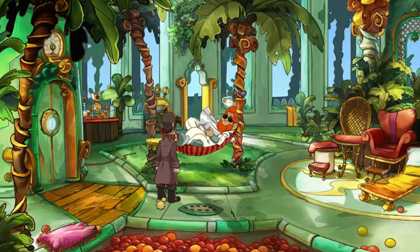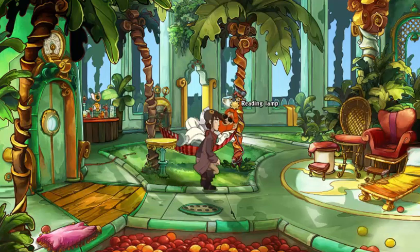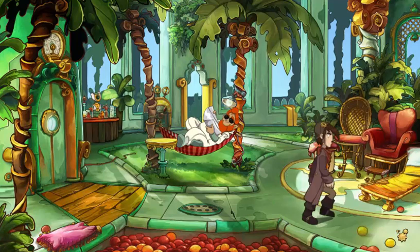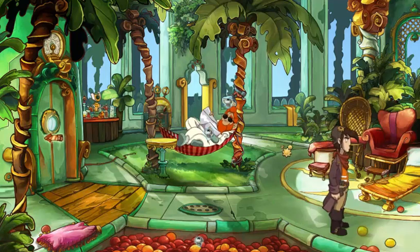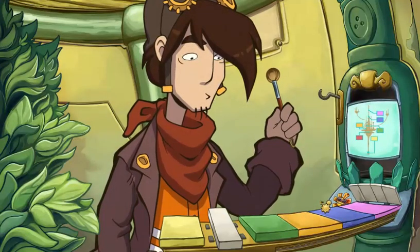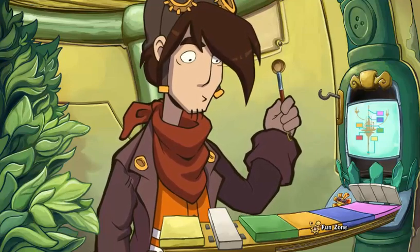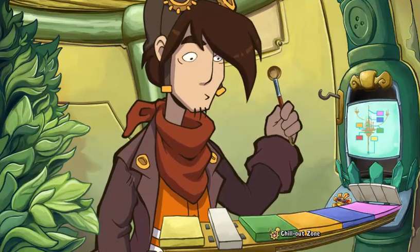Maybe we could do something like in Majora's Mask where we get some sort of stamp that shows how many points we have. A reading lamp — not a feeding lamp. Now that's what I call disappointment, I'm hungry. Can we go further this way? No, that's all that's in here. We've already been to the habitat ring; let's go to the chill out zone.